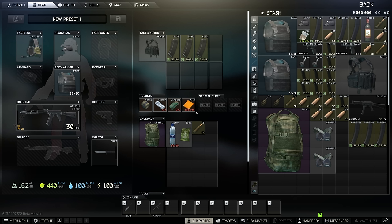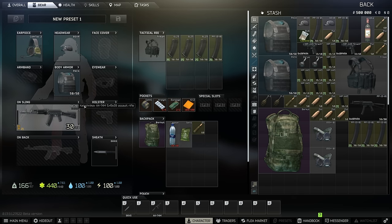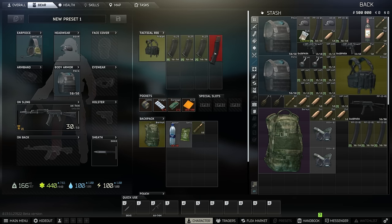If you have a weapon and want to reload it in raid, your magazines do not need to be in your backpack — they need to be in your rig or pockets. If your rig only has four slots and they're all full with magazines, the magazine from your weapon will drop on the floor when you reload. You only need one slot open: it'll store your current mag in that slot and then load the next one in.